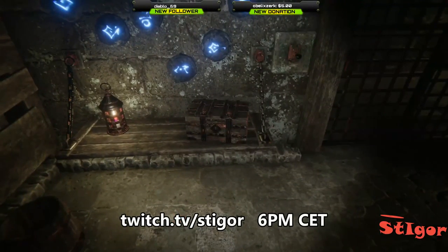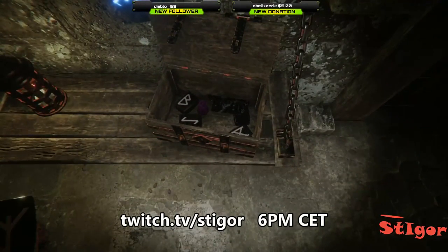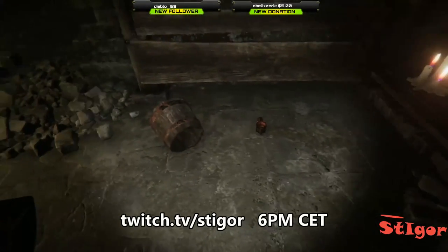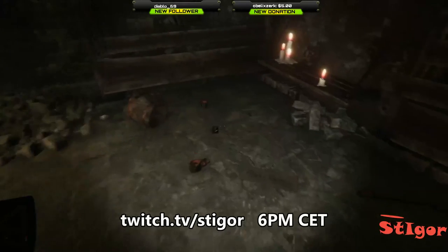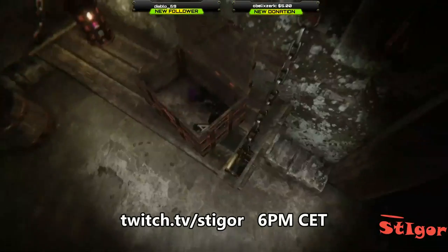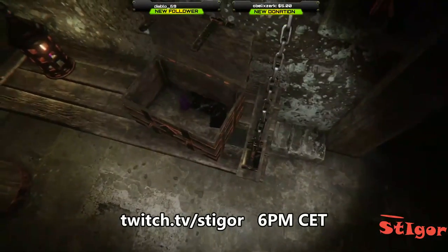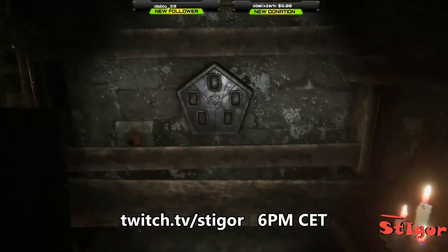Now we have the box open. Let's go. Drop these little stones here. Drop this, and the pipe with them. Take the paper again and look at it.